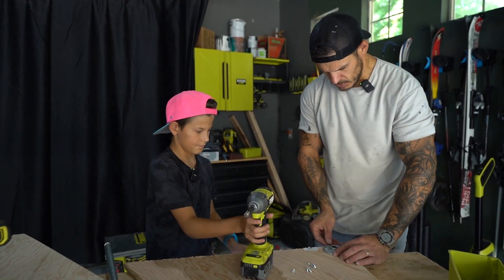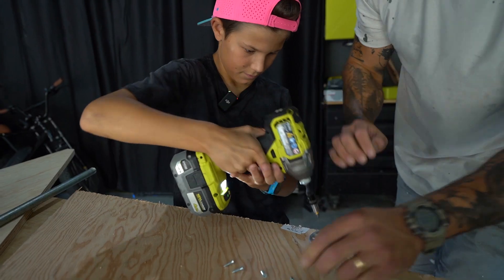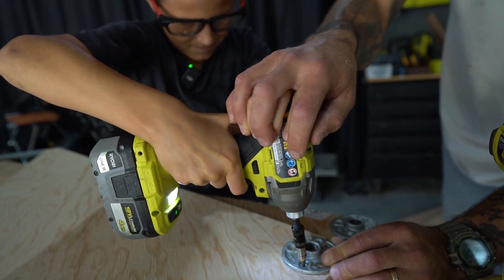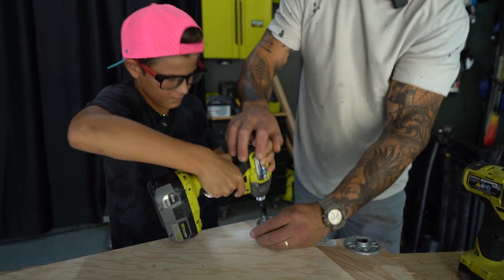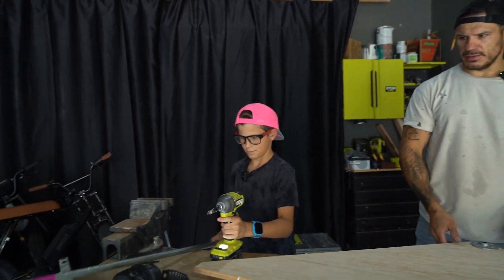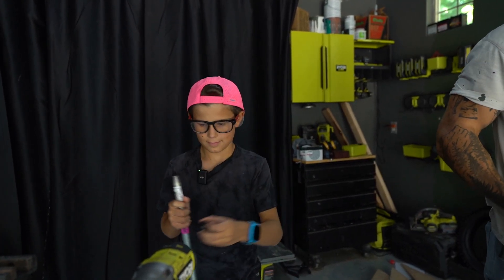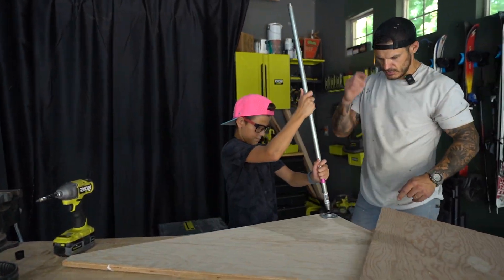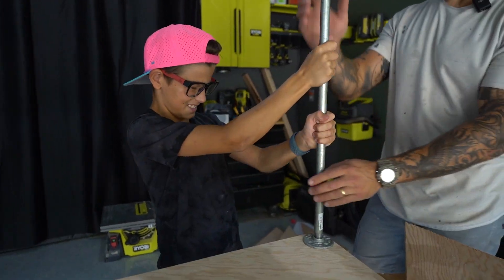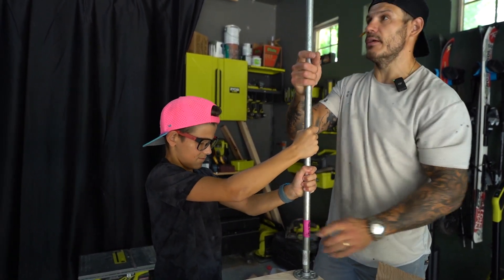Grab the drill. I'll hold this in place so it's aligned. We got one. There we go. Let's grab this rod — can you take that rubber piece off the other end? We'll do a test fit. Just keep twisting it off. Screw it into one of the phalanges and then we'll see how wide we need to cut. It's stuck, but there we go.